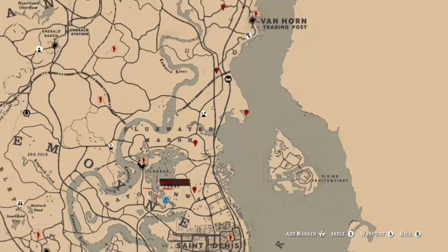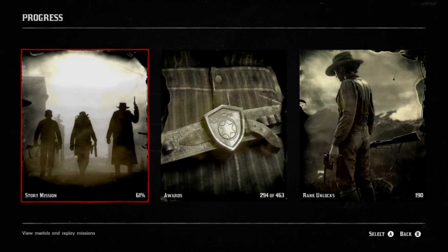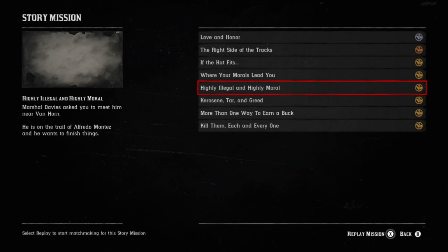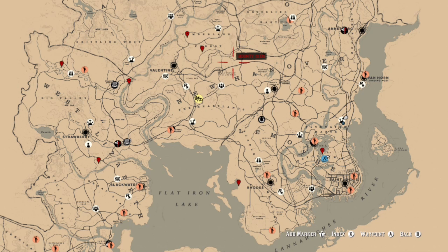That basically takes care of the majority of your challenges all in one area. For story missions or maximum gun kills, I recommend starting up 'Kerosene, Tar and Greed.' During that mission you'll jump on a train and go to the factory — there's a maximum gun on the train and you can get your kills very easily that way.